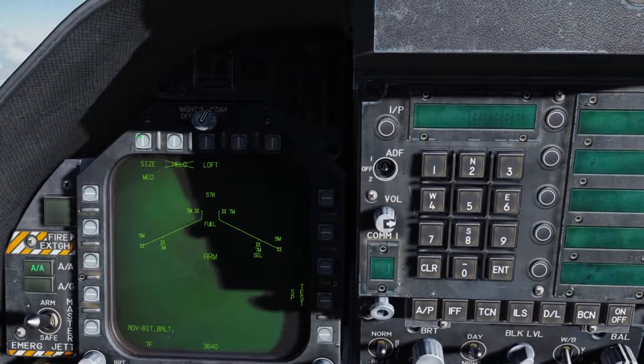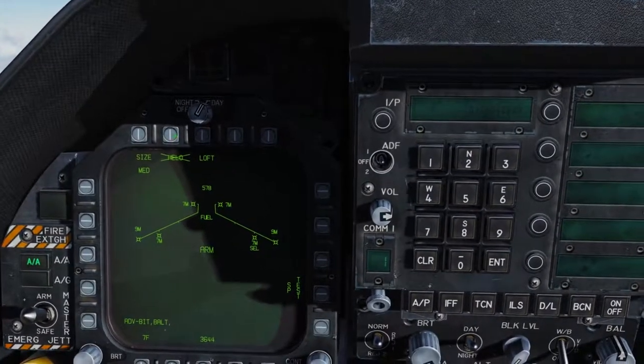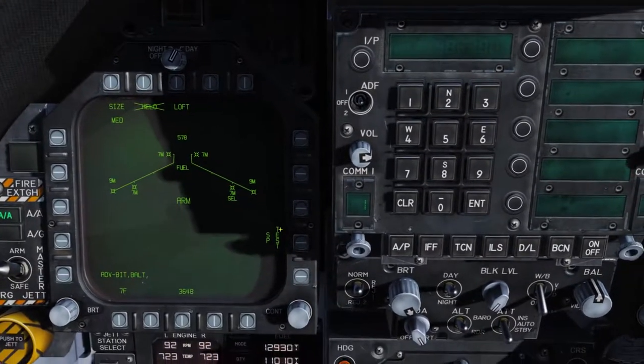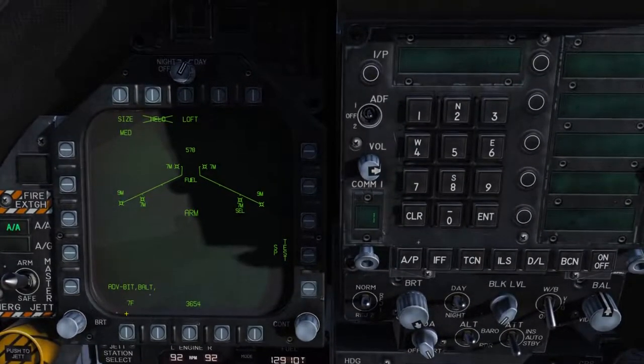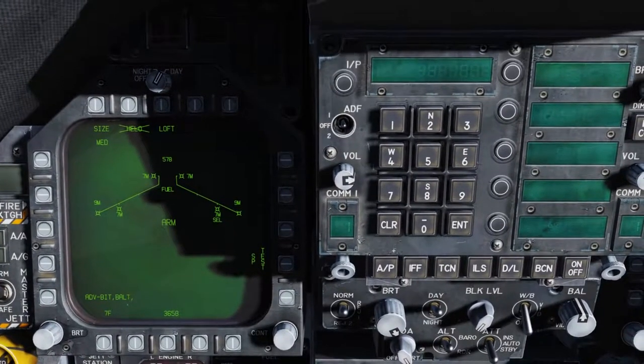We can select the desired size of the target between small, medium, and large. We have a helo option to go against helicopters, a loft option, the ability to test the seeker on the Sparrow, and if we have multiple Sparrow types loaded, we can cycle between those using the button here. Those will come a little bit later and we'll focus on them in a later video.